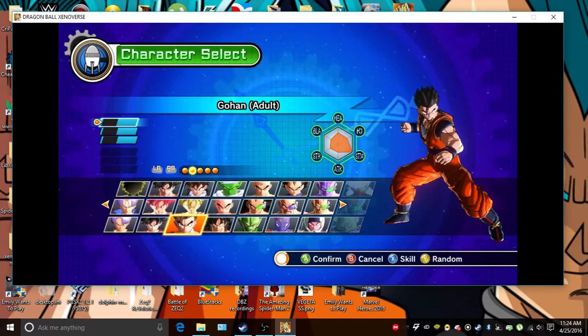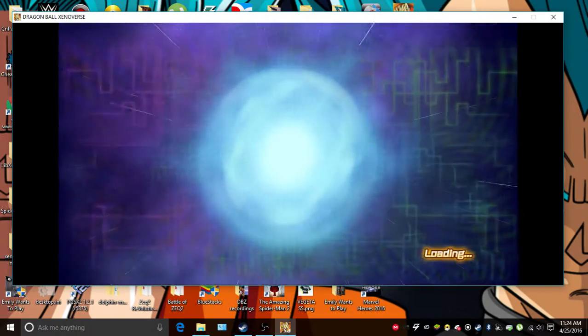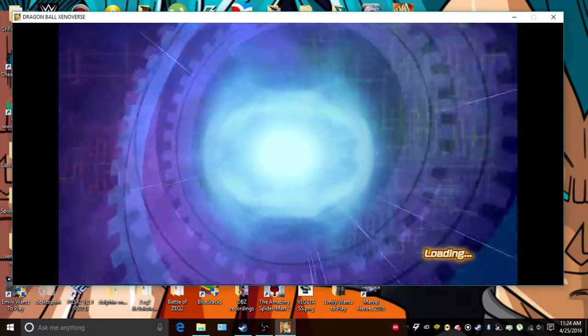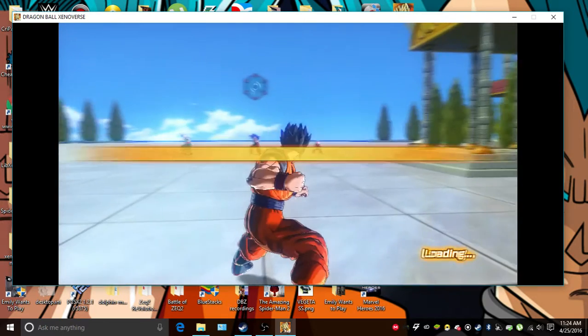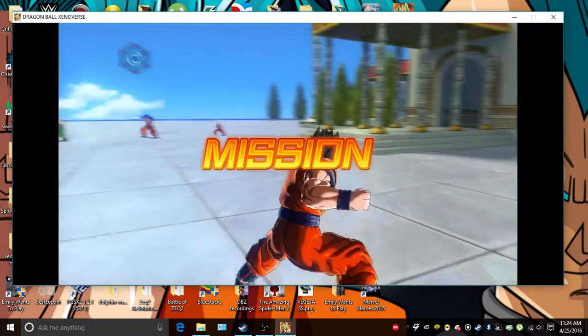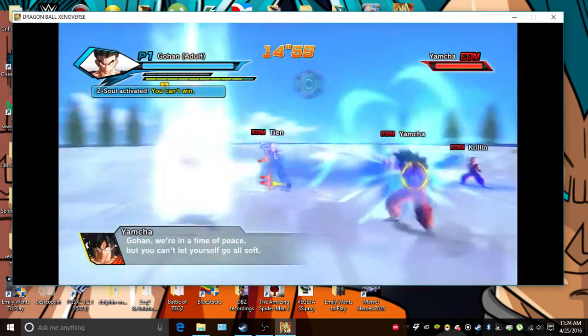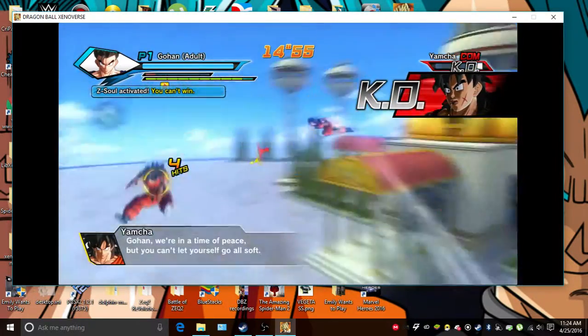Super Saiyan Blue Gohan — okay, let's get going. Now this is the possibility — this actually hasn't happened in Dragon Ball Z. But this is like a 'what if' — what if Gohan got trained by Whis and brought out his Hidden Potential again? And then Gohan — we're in the time of peace, just can't let yourself get all soft! Yeah, he got soft.